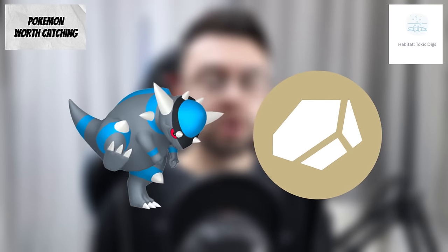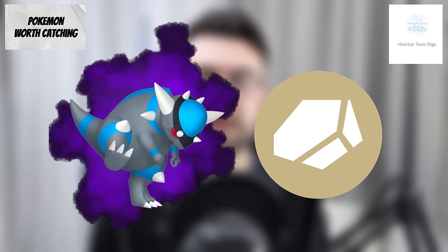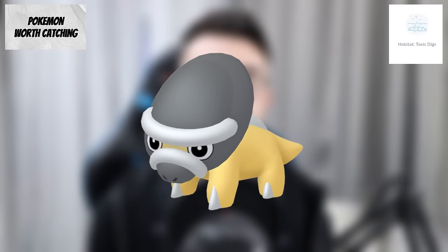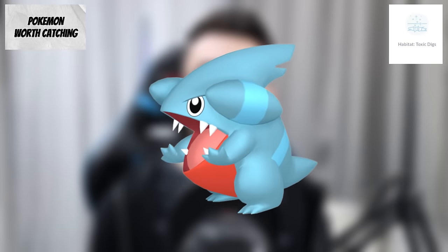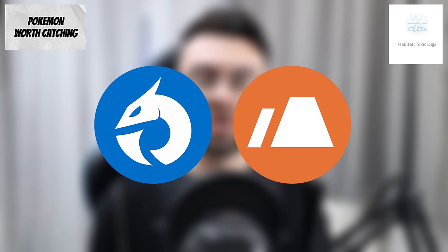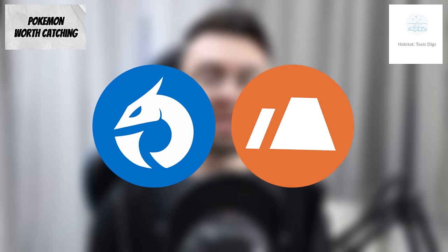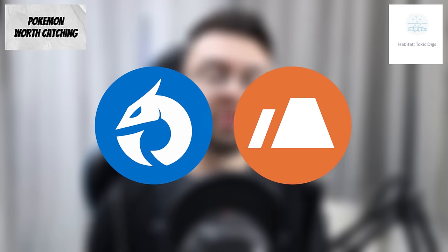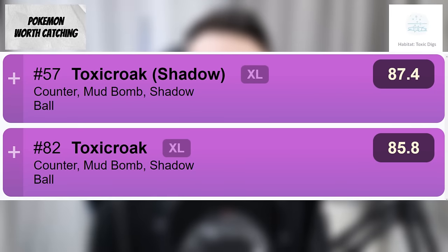Cranidos is spawning and Rampardos is one of the best rock type attackers — in its shadow form it is the highest DPS rock type raid attacker in the game, well worth going after for raid battles. Shieldon is also worth catching because Bastiodon is ranked 12 in the Great League. Gible is a notable encounter because Garchomp is a decent dragon type and top 10 ground type attacker, even better in shadow form and best in its Mega form as the second best dragon and ground type attacker, with Garchomp itself ranked 33 in the Master League. Croagunk could also be worth picking up as Toxicroak is ranked 82 in the Ultra League and 57 in shadow form.